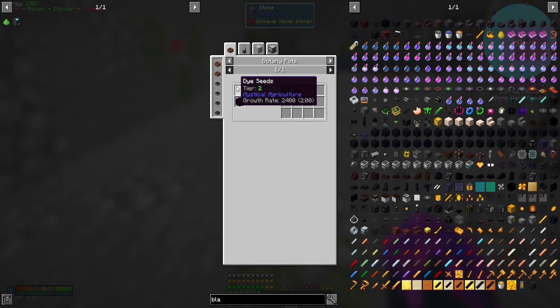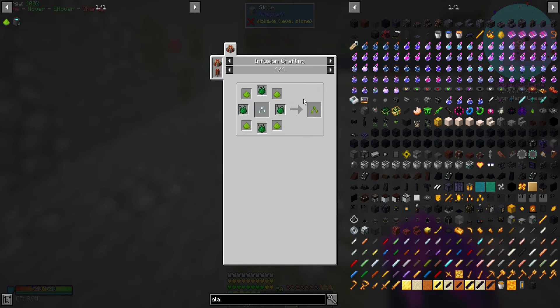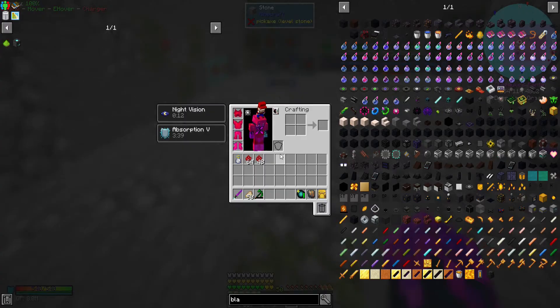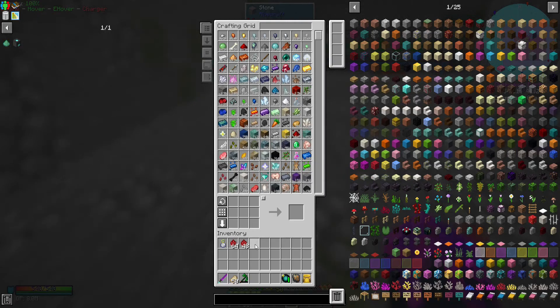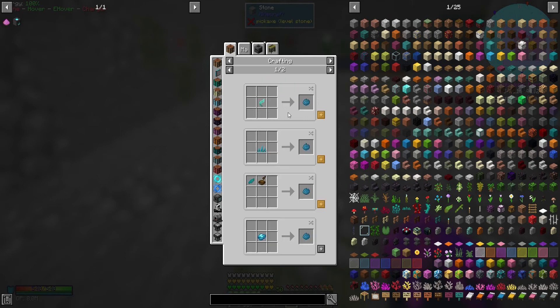It is a very simple seed. The way to make that is basically the prudium essence, the prosperity seed, and the dye - a gold ratio, I guess that's how you pronounce it. I wonder if I have the things required for that. Let's see... not even close. What do I have?